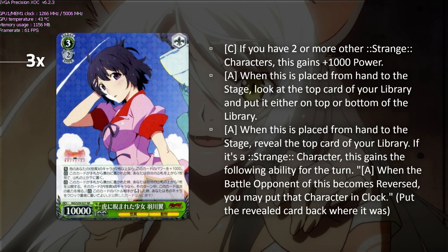This next card is one of my favorites. It sits at 11k if you have two or more other strange characters on play. It lets you look at the top card of your deck and either keep it or put it on the bottom. Then you reveal the top card — if it's a strange character, this card gets clock shoot until end of turn for free. It confirms its own top-check trigger, sits at 11k, and just clock shoots. It's your off-finisher — or maybe even primary finisher since the Senjogahara isn't that impactful on its own.